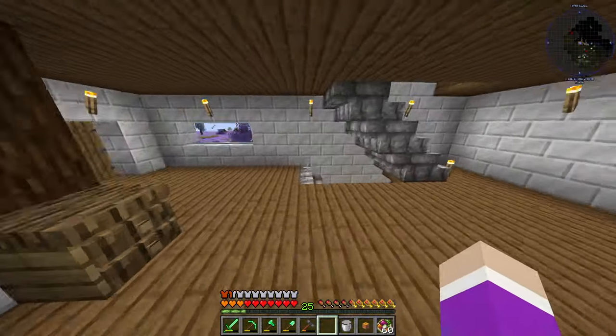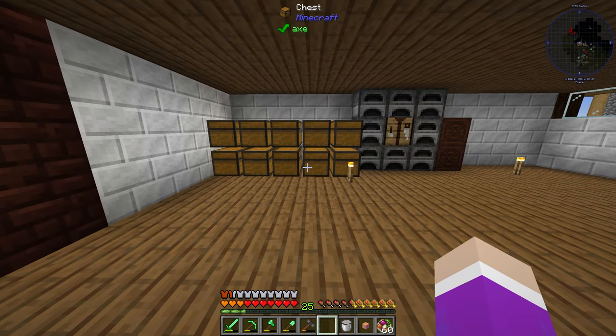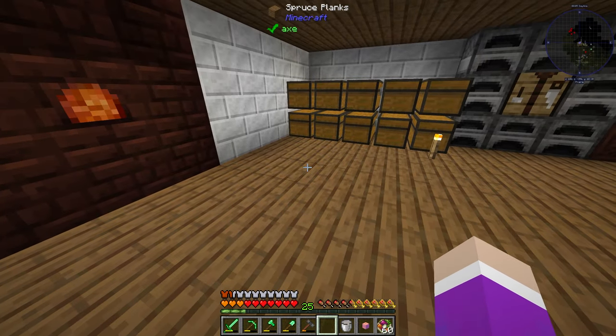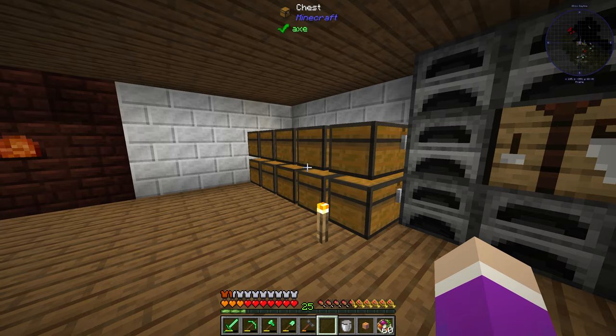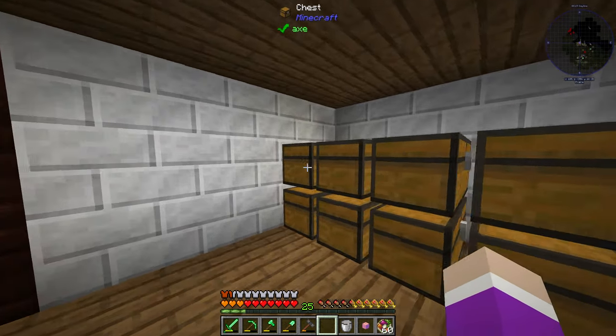Then we can work on making our colossal chest — this colossal chest is absolutely massive. I said last episode that the smallest one you could make was a three by three, but I was wrong — it's actually a two by two, and you corrected me in the comments, sorry about that. We're going to be making a three by three one in the corner here, and we're going to move all these chests.